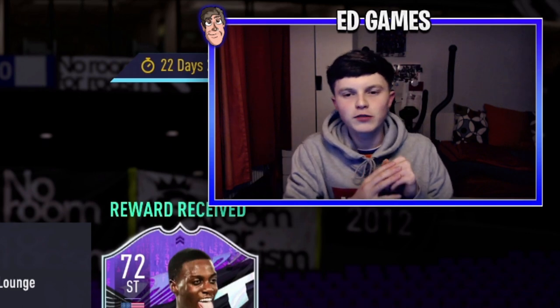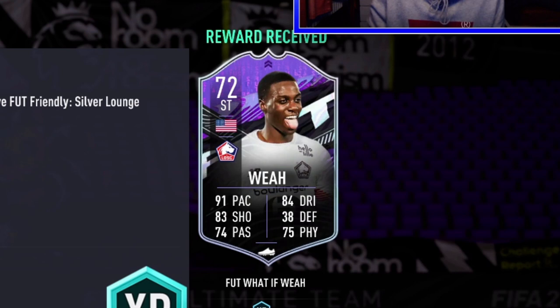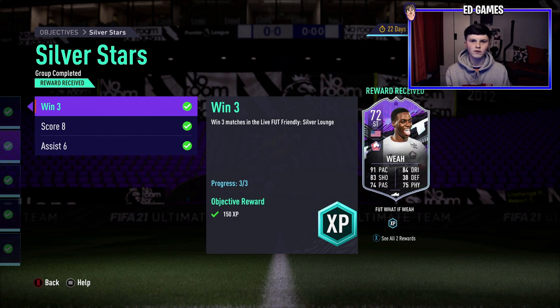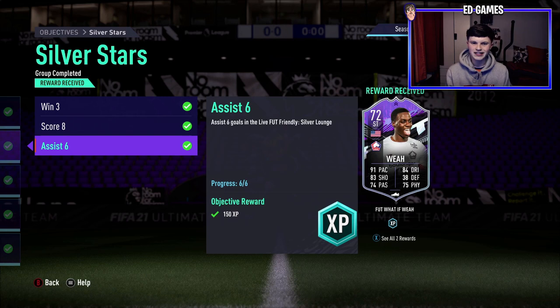Welcome back to another video. Today we have a player review of Timothy Weir, obviously George Weir's son, playing at Lille right now in the league. It's the Silver Stars objective — get into the silver lounge, win three games, score eight goals and assist six goals.